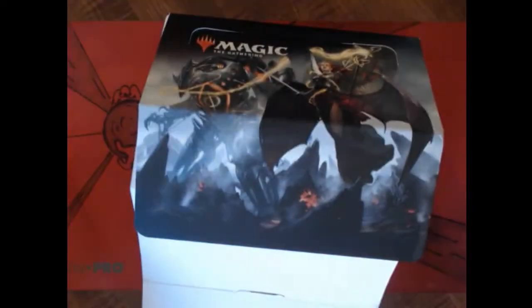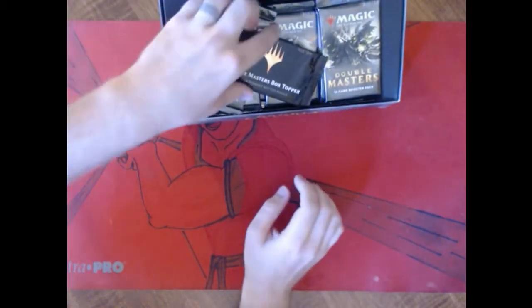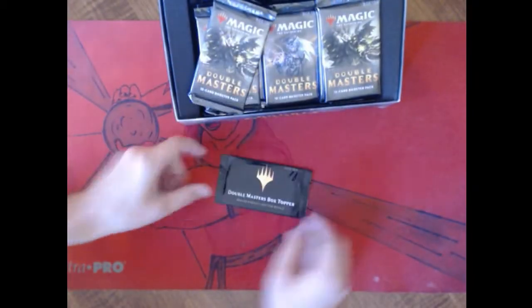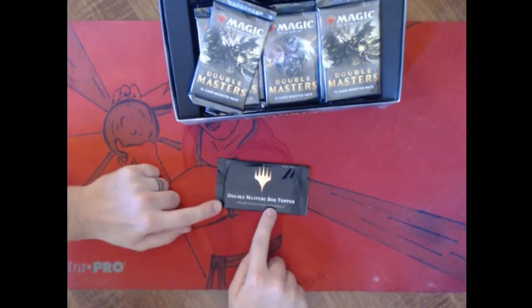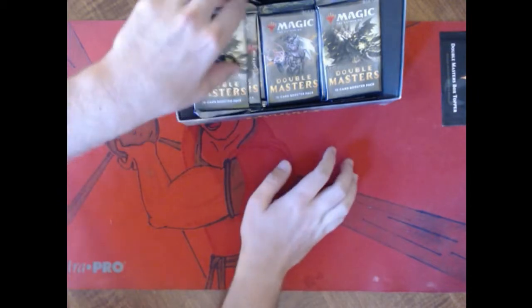I guess I haven't watched enough openings yet. We got this big old cardboard sheet — it just slides up. I thought it was going to wrap all the way around. Double Masters, double the packaging, right? That's what that means. There's our box topper. Sealed products, not for resale — you hear that, internet? Not for resale. We're going to leave that over there, just a little tease.